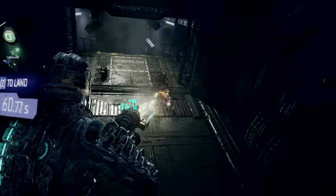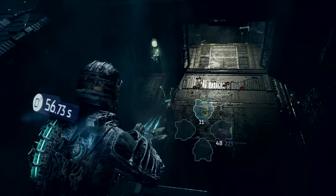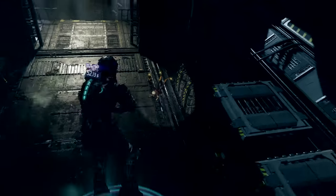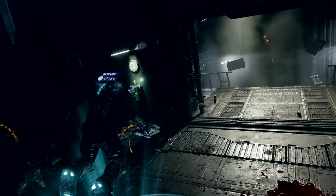We've got two lurkers here. You can quickly get rid of them with a pulse rifle or Isaac's trusty plasma cutter. There aren't many traditional firearms on board. To survive, you may have to improvise and choose how to take each Necromorph down.